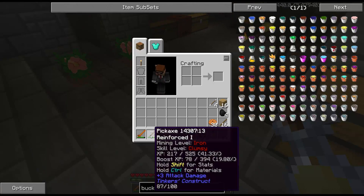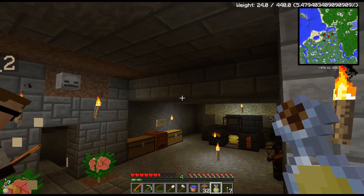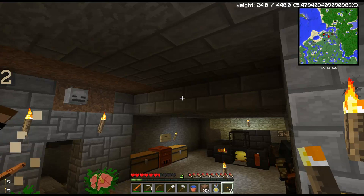I went ahead and boosted my iron pickaxe to level 10. So we're doing pretty well again for these Tinkers levels, and I think we can make some Damascus right now, which will really put us into a new tier of this mod. Are we ready for Damascus already? That's awesome. Yep, my favorite, that's for sure.